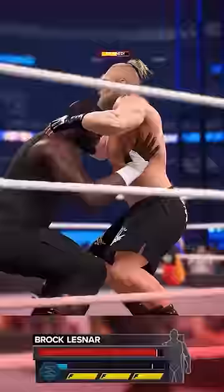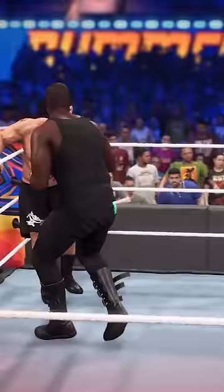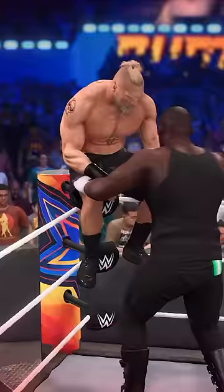You then beat up the opponent until their body limb is at least on yellow. I did a couple of moves on Brock, and once his body is on yellow, I Irish whipped him to any of the corners, then pressed up on the right stick so that he can sit on the top turnbuckle.